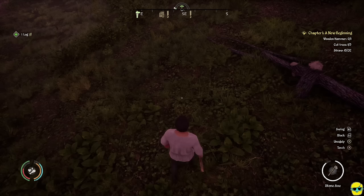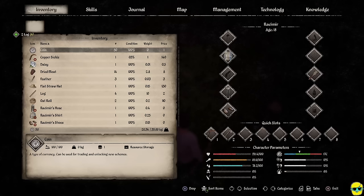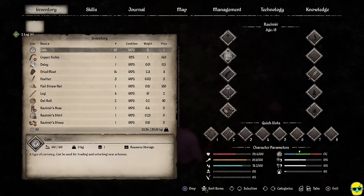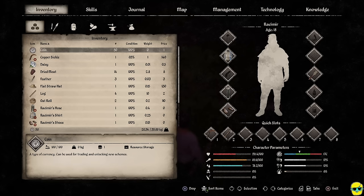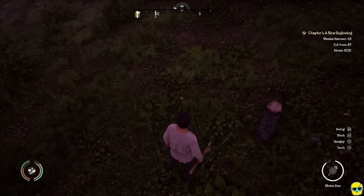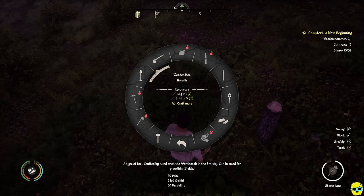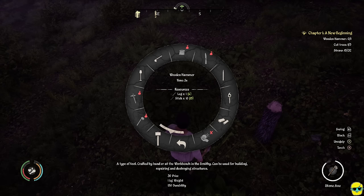I'll collect these sticks and gather the log. I'll show you — going to my inventory, I'm at 15 out of 35 kg I can carry. Logs are heavy: after picking up more I'm already at 20. Once you have logs you can craft more things from the hand crafting menu: a shovel, a hoe, a stone pickaxe, and importantly a hammer. I'm going to make the hammer right now, and also a shovel — a shovel just takes two logs and lets you remove stumps for an easy extra log.